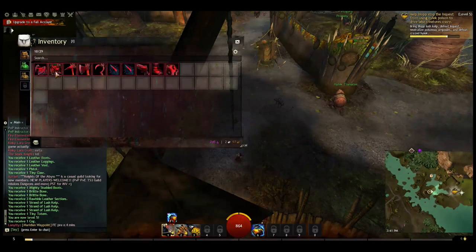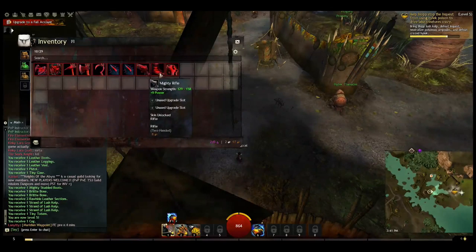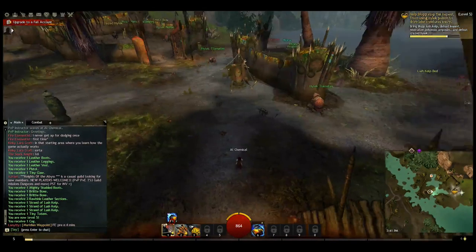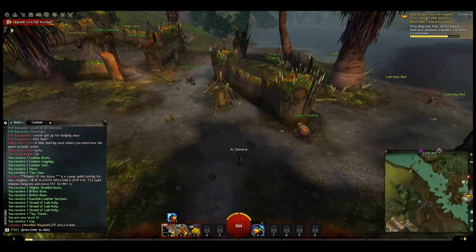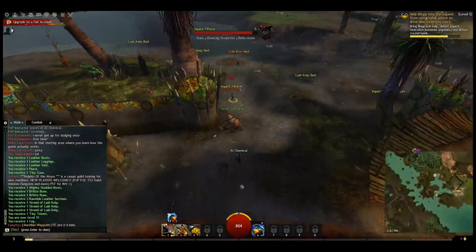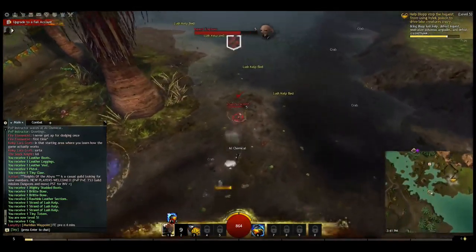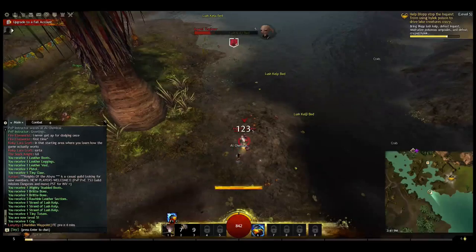I have a lot of junk in my inventory. Notice I cannot tear them down — they were bought with karma. Let's see where I want to go. There's our enemy — let's go pick up some more lush kelp after this.